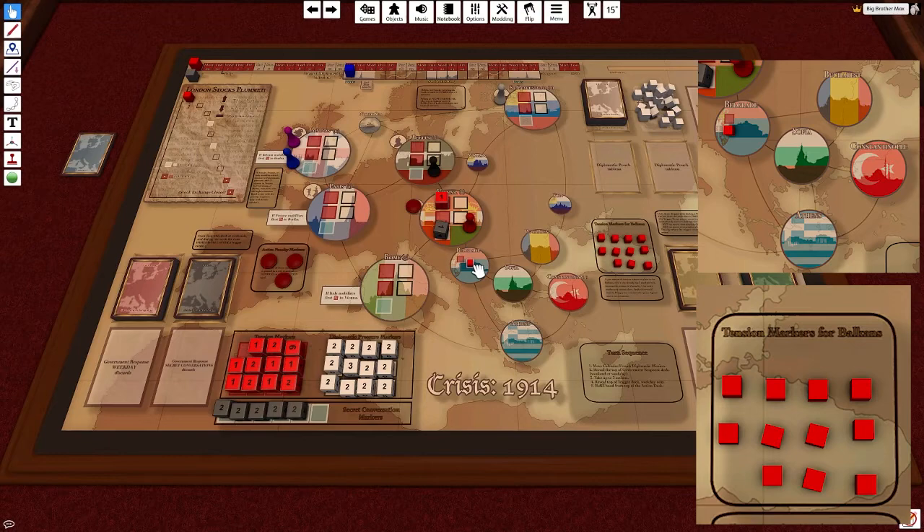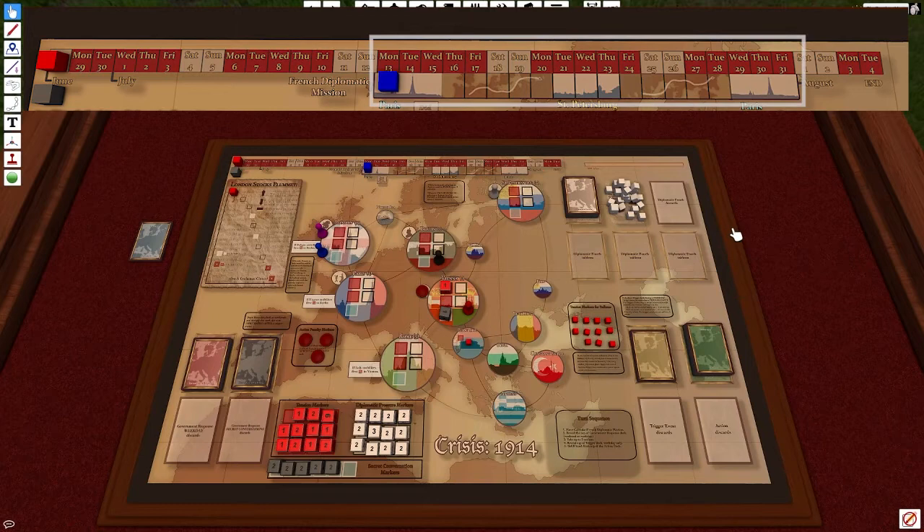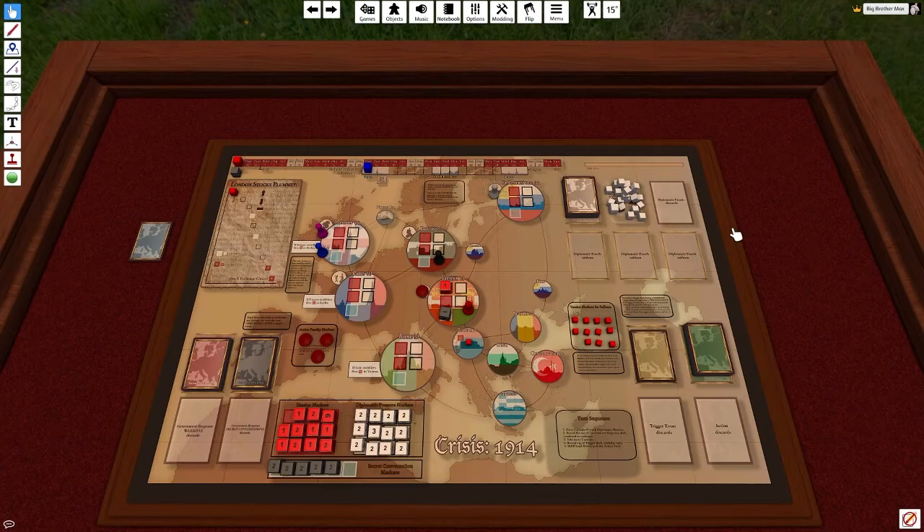On the top of the board is a timeline. It goes from when the assassination originally occurred to when the war would boil over if peace is not made. Underneath specific dates — from Monday the 13th to Friday the 31st — represent the days where the French delegation is sent from Paris to St. Petersburg and then back. On the days they are in Paris, St. Petersburg, and Paris again, certain penalties will occur during their stay.